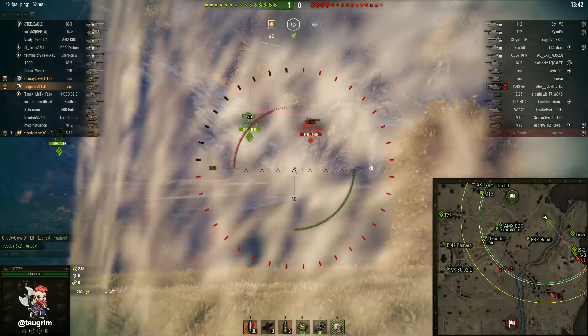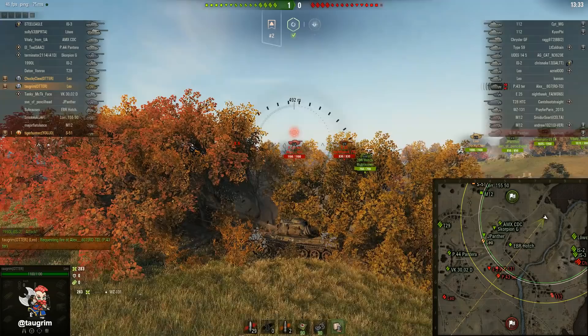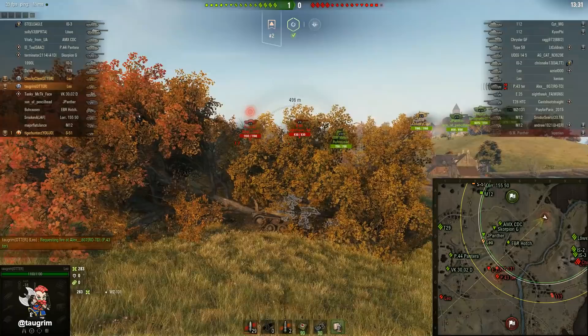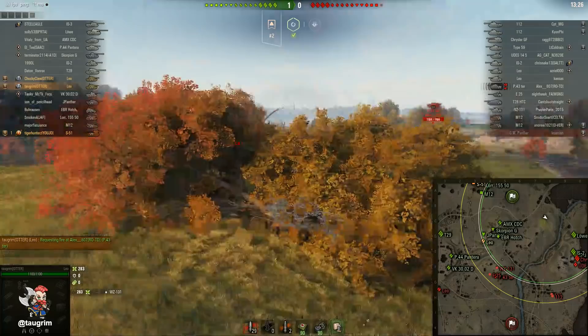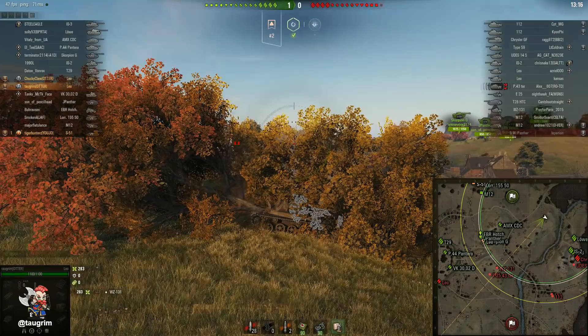You'll notice I very intentionally knocked down a series of trees in my area — pretty much every tree here — so I've got a long row that now cuts northwest to southeast. I can move up and back in this knocked-down tree area. It's essentially a long bush line that I just created. There are two reasons: one is so that if our heavies are failing on the zero line, I can spot and provide some fire; and so I can get flanking fire on any of their tanks that go toward the middle of the map.